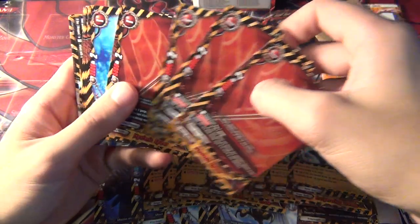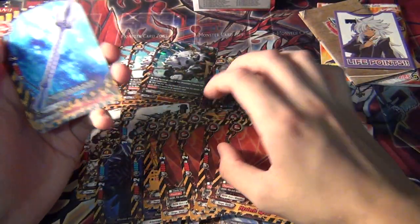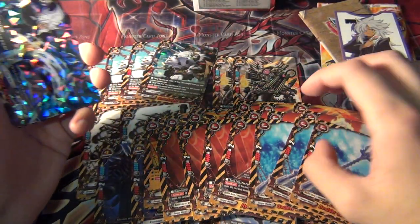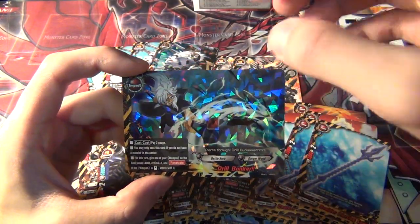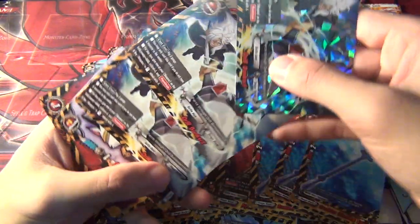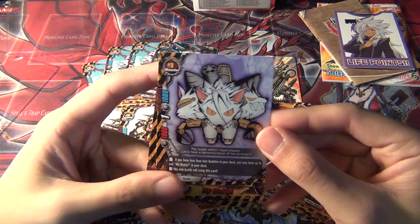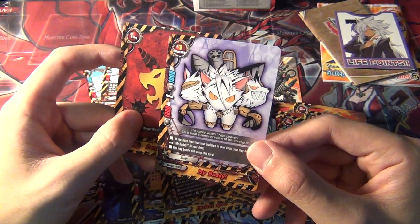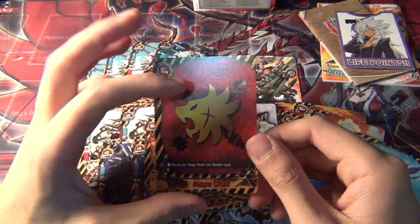And then items: you get 4 Historic Spear and 3 Boulder Piercing Spear. And then for the Impact card, you get a Double R Drill Bunker, and you get 3 of those. And then you get your buddy — it's Cerberus in his concealed mode or something. And then you get the Danger World flag.